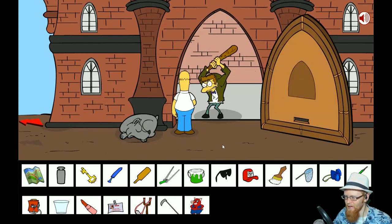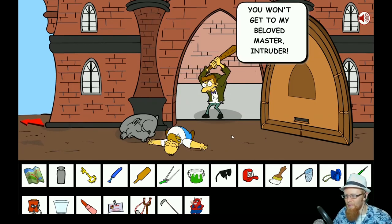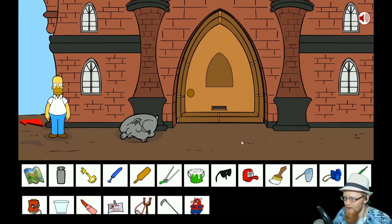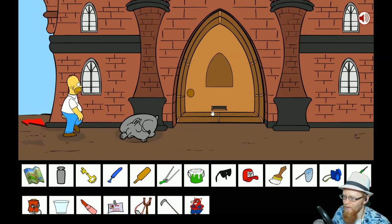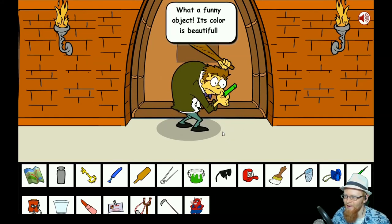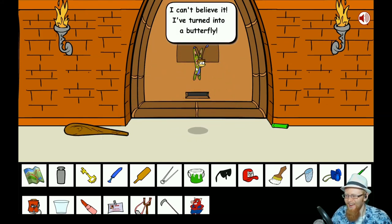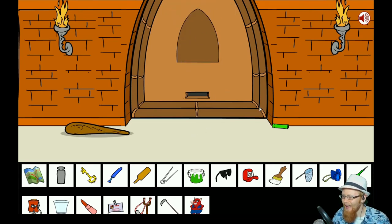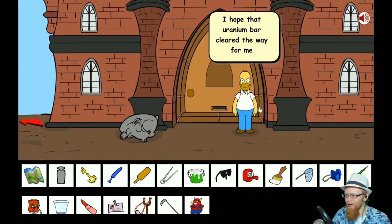Let's knock on the door — there's a little slot here. 'I won't let you get to my beloved master, intruder! Smithers is always ready for intruders.' Maybe a little gift will get him out of the way. He wants a key? Maybe the radioactivity will turn him back into regular Smithers. 'What a funny object, its color is beautiful.' He's a butterfly! 'I've turned into a butterfly — my dream comes true!' I hope that uranium bar cleared the way.